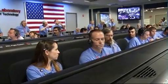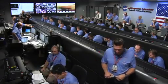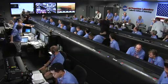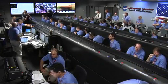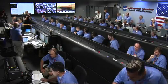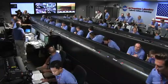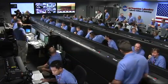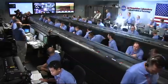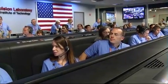We are in powered flight. We are at an altitude of one kilometer, descending. About 70 meters per second. Down to 50 meters per second. 500 meters in altitude. Standing by for sky crane. Constant velocity accordion nominal. Altitude error 5.9 meters. We found a nice flat place. We are coming in, ready for sky crane. Down to 10 meters per second. 40 meters altitude.